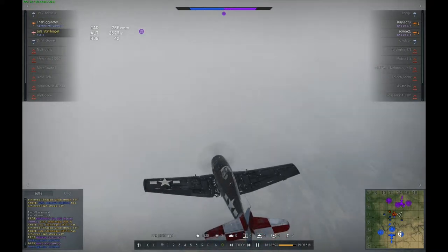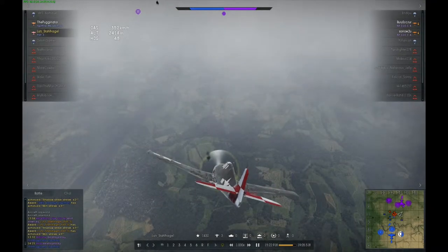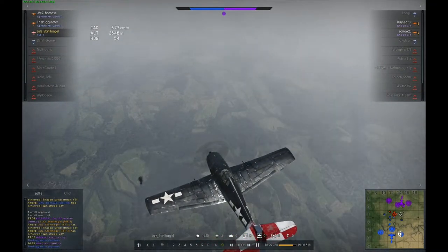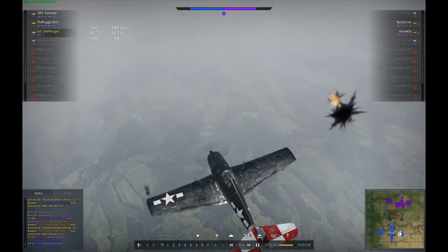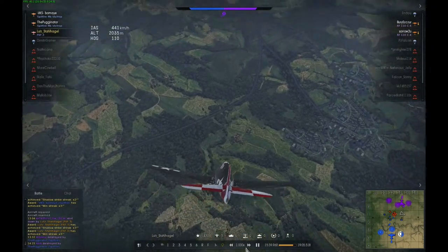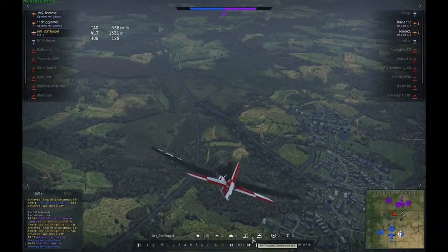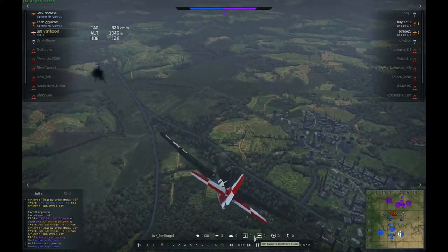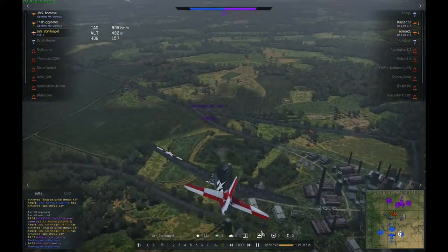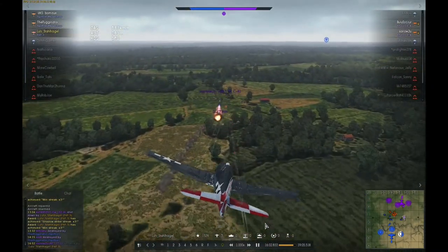At this point I realized only two enemy players were left. I saw two little dots to the northeast on the map, near their second home base. They were pretty damn low and kind of slow. So I took my advantage, stayed at my height, picked up some speed in level flight, and then boom-and-zoomed in. This plane is pretty good at boom-and-zooming, and even in turn fighting.